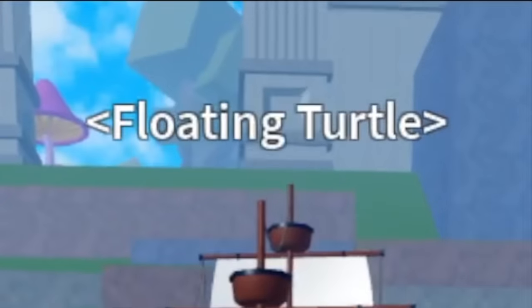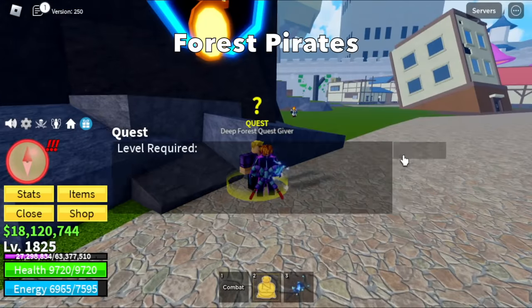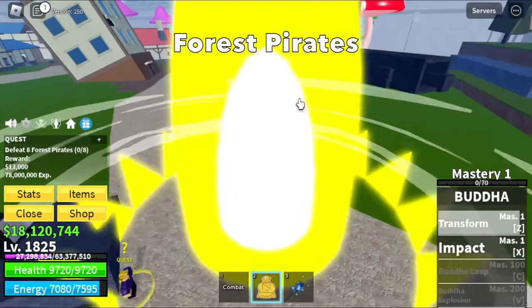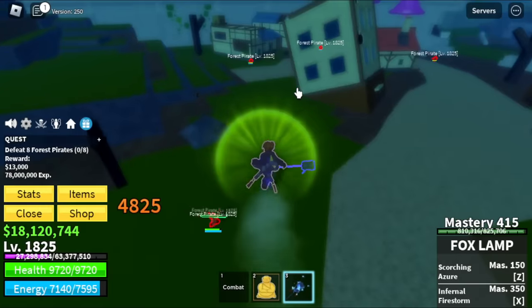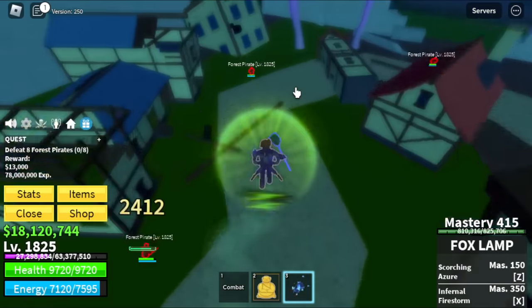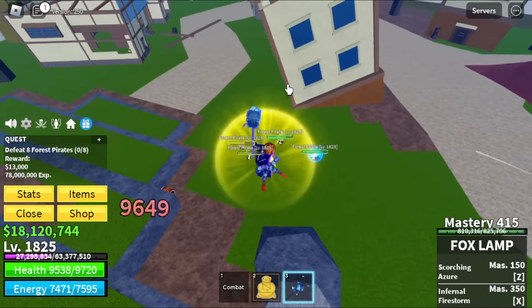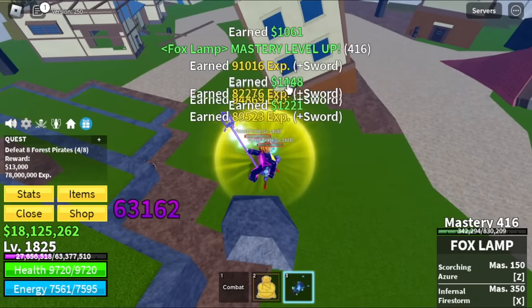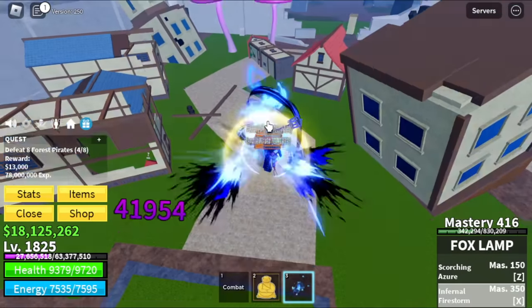After this, we are heading towards the Floating Turtle and defeat only Forest Pirates. Why Forest Pirates? They are near the quest giver and they are near each other, which makes things a lot faster for grinding. Also, the Capping Elephant is near here, so once you reach the level requirement, you can start defeating him. You can server hop if you want, but I suggest Forest Pirates because you're using Buddha.